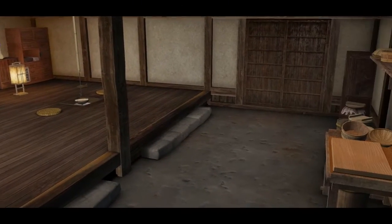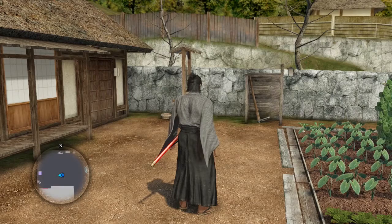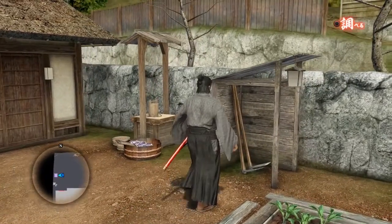I'm going to go through each system one by one to break it down and let you guys know what you need to do. Starting off with farming — farming is pretty straightforward. Just walk up to the tool shed next to the field and activate it.